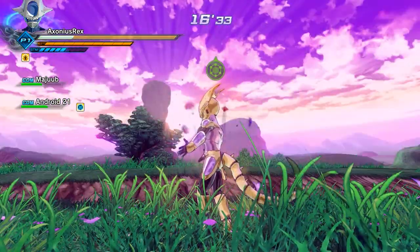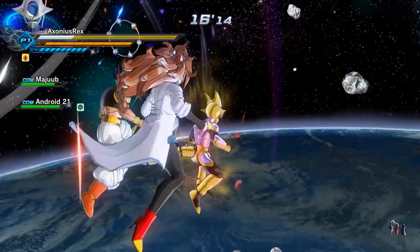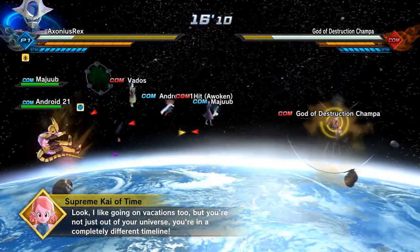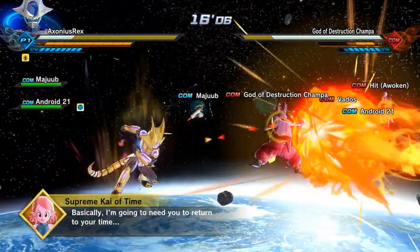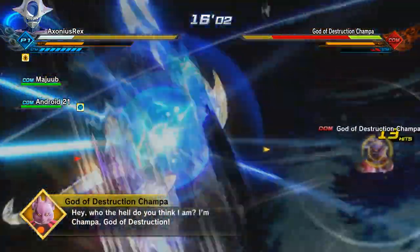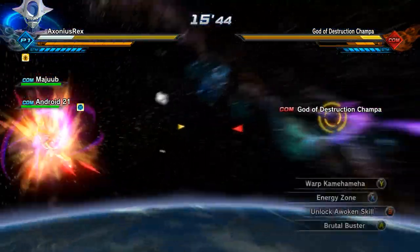I'd probably recommend just standing on the floor, getting all your stamina back, and then flying through the portal with haste. Then you'll come face to face with the Universe 6 team - God of Destruction Champa, Vados, and Hit. What I would recommend - I said this in the Oob video because he shares his ultimate drop with Android 21, so I had to do voiceover for this entire mission before. It's the exact same footage.